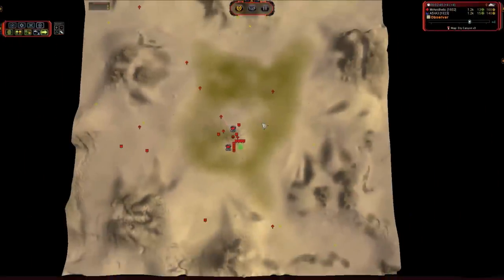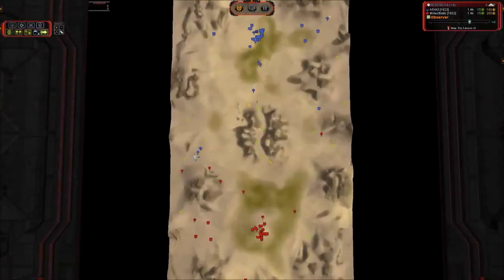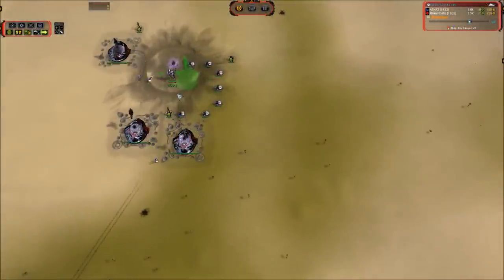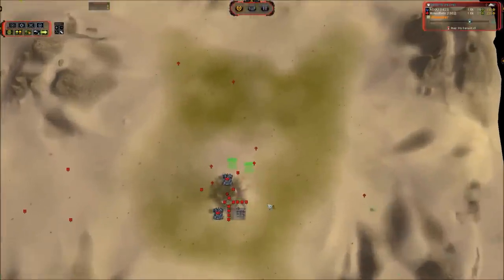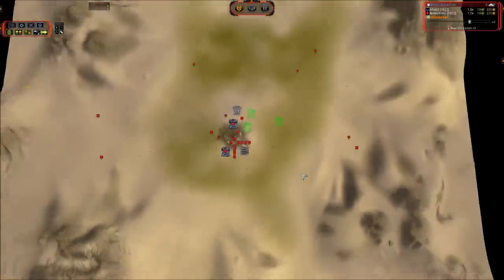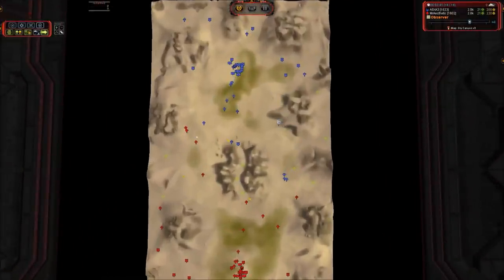Mr aesthetic already has two land factories up building tanks, got scouts out — there's a snoop up north that's going to flee away from that Thaam trying not to die. Looks like we've got fourth air for ta and third air for mr aesthetic — kind of odd builds. You usually see air earlier, but I had a cast the other day where air didn't show up till much later, and it looks like we're going to have another one like that.